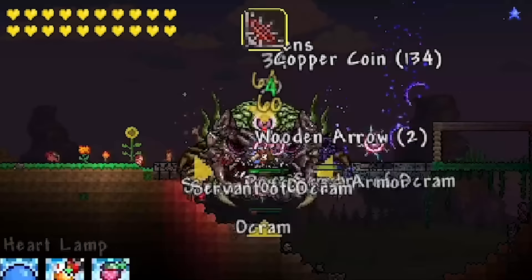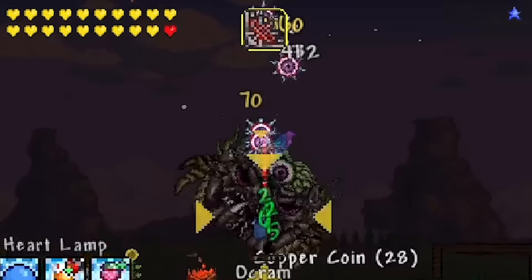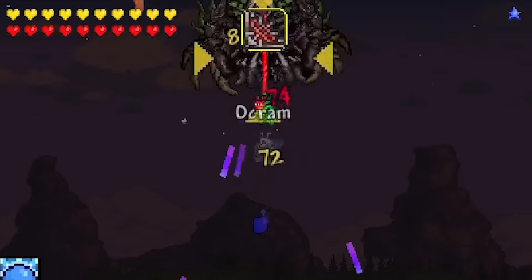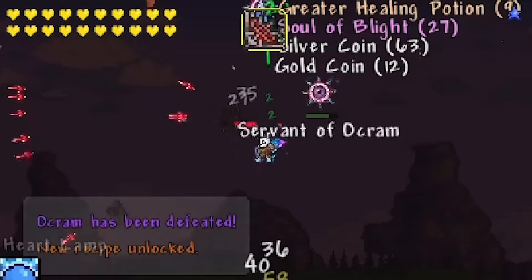Back in the day on console versions of Terraria, there were three post-Okram armor sets that the player could obtain: Dragon, Titan, and Spectral Armor. And just like with everything to do with Okram, they were ridiculously tedious to obtain. Upon defeat, Okram has a 1 in 3 chance to drop an armor piece from one of the sets. Since I'm looking specifically for Dragon Armor, I will then have to hit another 1 in 3 chance again to get a Dragon Armor drop. Combine that with how difficult the summon is to obtain, and this method of farming didn't seem too practical.